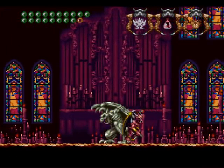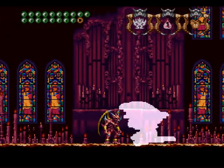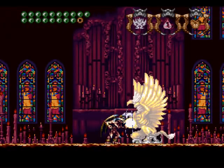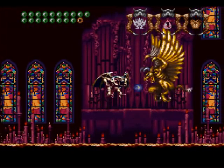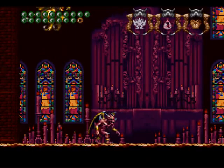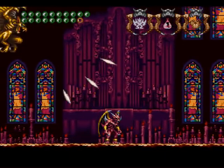Hippogriff makes his final comeback. This is his third and final appearance. He's very easy now, because we've got our very powerful move that we can just spam on him. Once again, no new moves, just the same old guy. Got a bit more health, but that all amounts to nothing when you consider how much stronger you are.